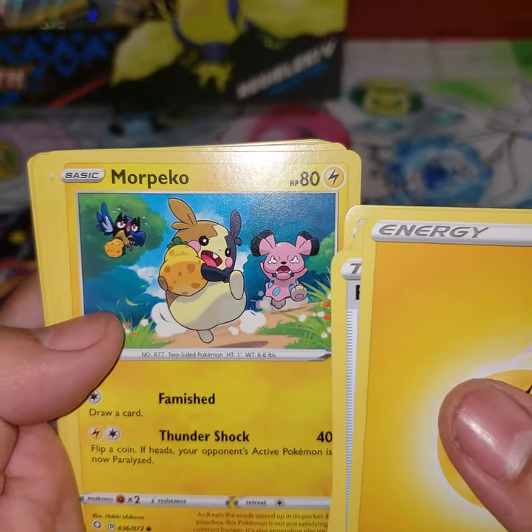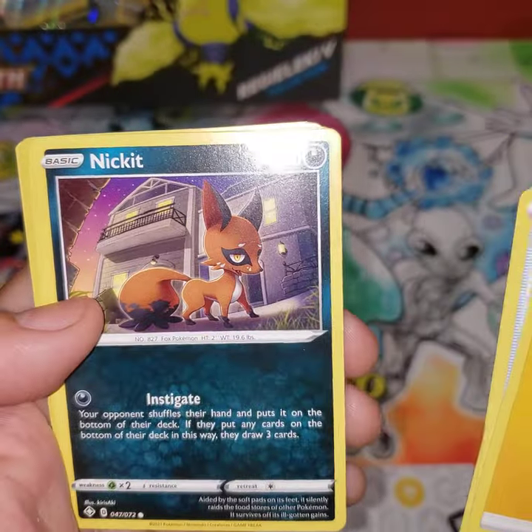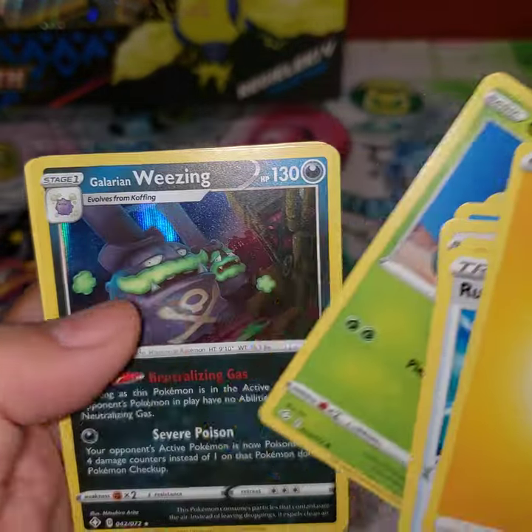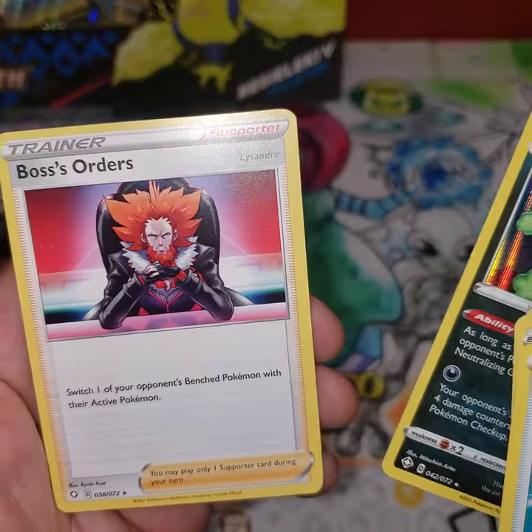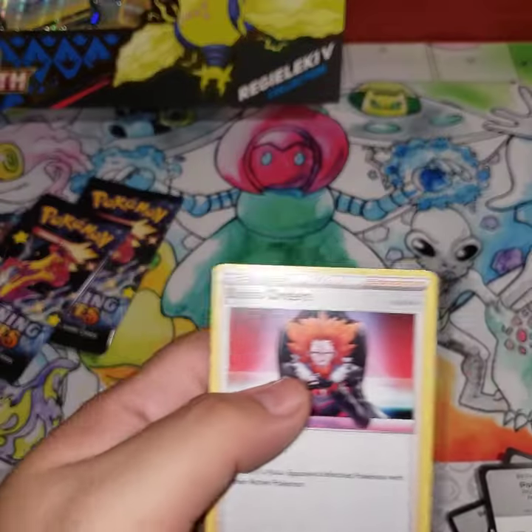More Morpeko with some friends, Rookidee, Snowball, Weasel, Nickit, Carkol, Galarian Wheezing, and non-holo Boss's Orders. Galarian Wheezing — pretty cool looking dude.